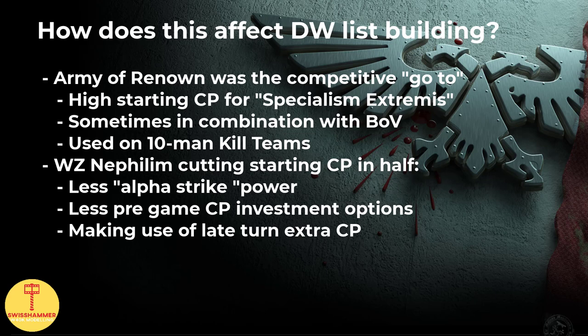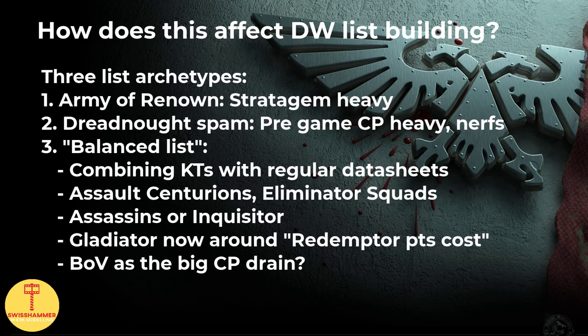With Warzone Nephilim cutting starting CP in half and removing Trait and Relic freebies, such tactics have now taken a heavy dent, and while I personally think that the Army of Renown is still viable, it might no longer be the one and only way to play competitive Deathwatch. As such, I believe we now have three different list types to consider: first, the Kill Team Strikeforce; second, a potential return to Dreadnought spam; and third, coming up with a more balanced list that capitalizes on these new changes.